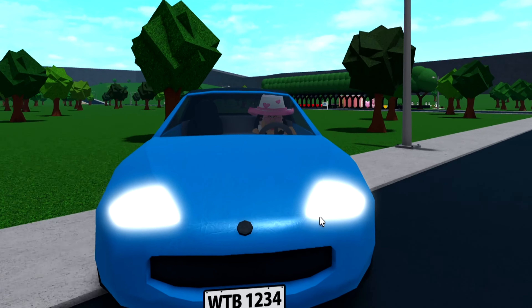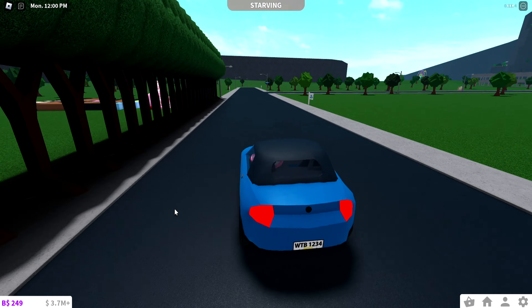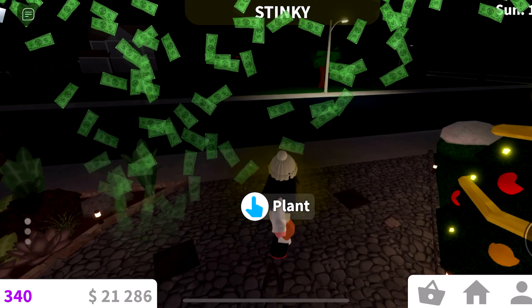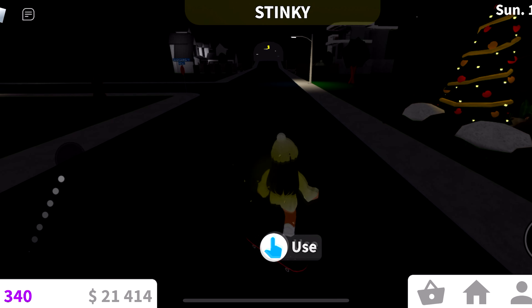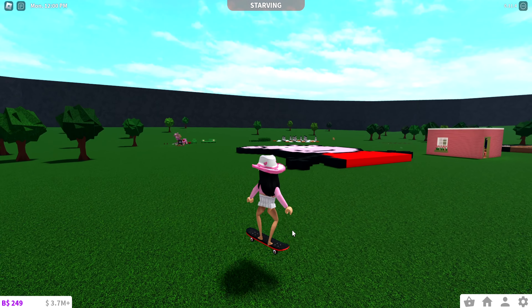Here are 10 differences between the Bloxburg PC version and the mobile version. On PC you can press Q and honk your horn in a car, but on mobile there is no button to honk your horn. Also, if you have a skateboard you can jump on PC by pressing Q, while on mobile when you try to jump you just get off your skateboard.